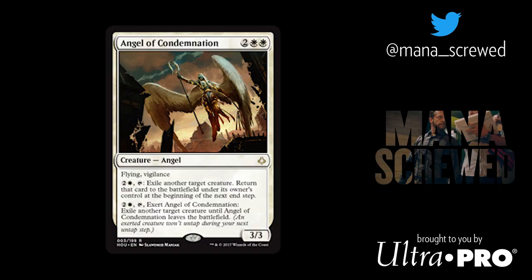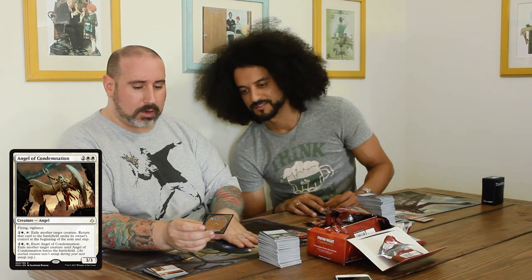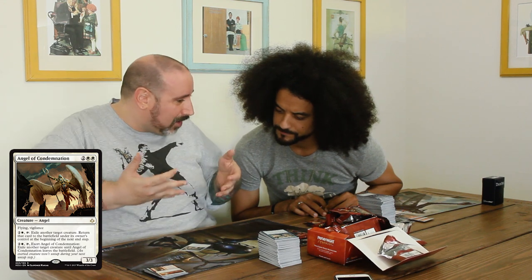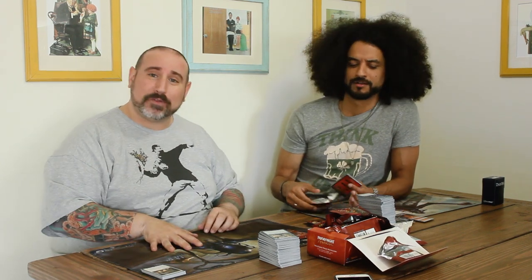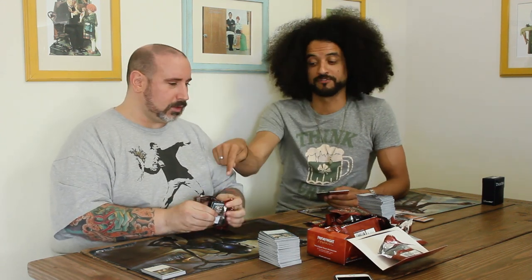Speaking of blinking cards, we got the Angel of Condemnation — a 3/3 Flying Vigilance for two and two white. For two and a white, you tap to exile another creature and it returns to its owner's control at the beginning of the next end step. This is really important — if your opponent Kefnet's Last Words and takes one of my permanents, I can blink that permanent and it comes back under its owner's control. Thinking back to the 7/7 Trampler Sifter Worm — this Angel is like a really good Eldrazi Displacer. You know what this really works against? Eternalized cards — a 4/4 zombie token? Bye-bye. It gets exiled as part of the effect.